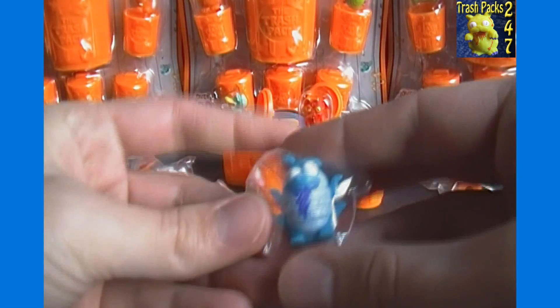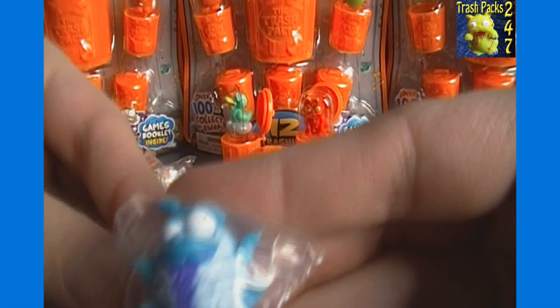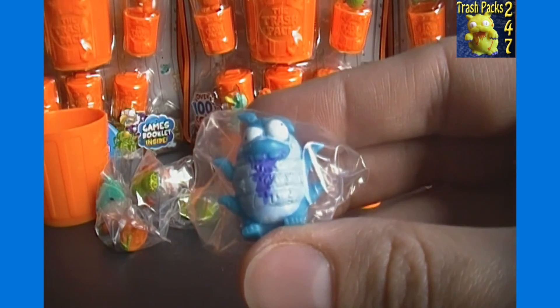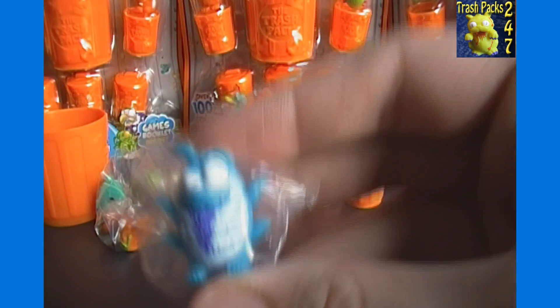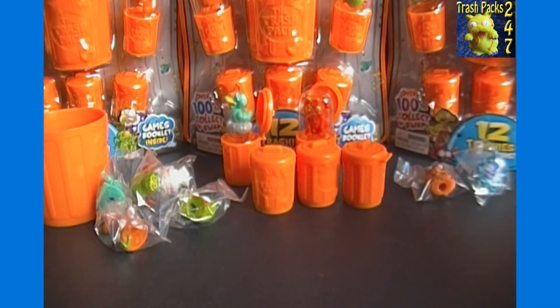Last but not least for what's in our big bin, looks like that's another insect one — maybe not an insect, but I think he is. Okay, looks like that's Unladybug, number 75, and he is a rare. So so far we've got two rares and the rest are commons. Let's see what the small bins hold for us.